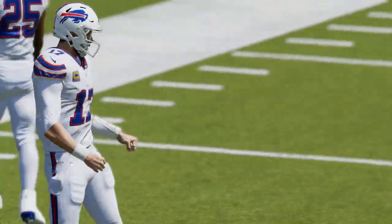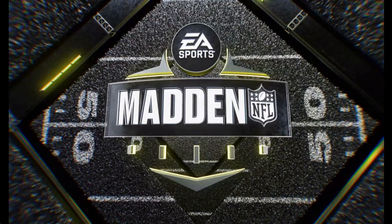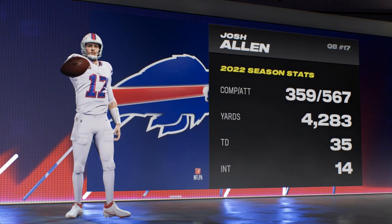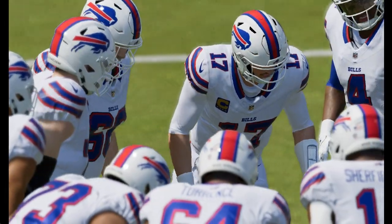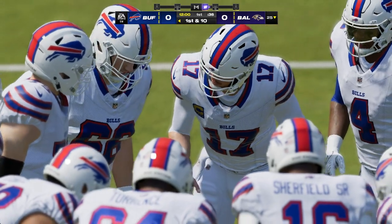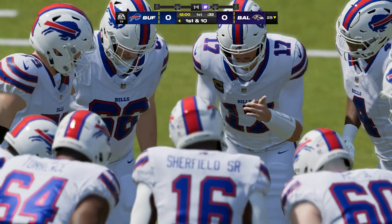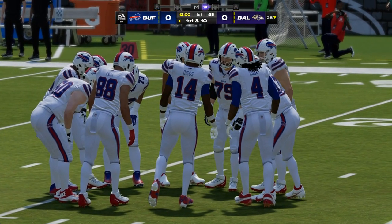Out comes the offense for the Bills, led by their quarterback at 6'5", that's Josh Allen. I remember when he came out of Wyoming, the big question mark: could he be accurate enough to be a star in the NFL? He's put all of those doubts to rest. He can roll out and run it, he can bomb it over your heads, everything in between. He is an absolute nightmare for defenses to try and prepare for.